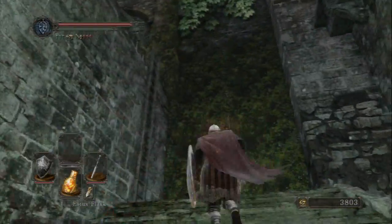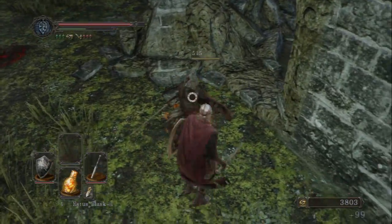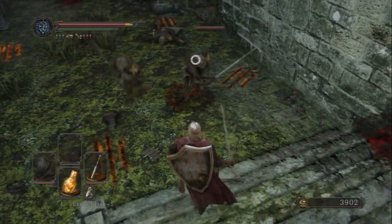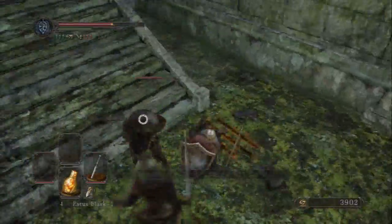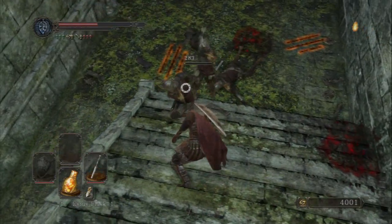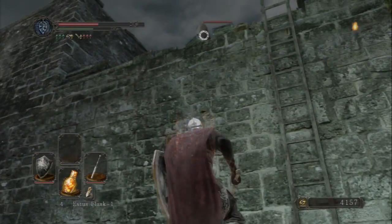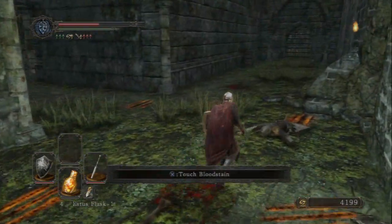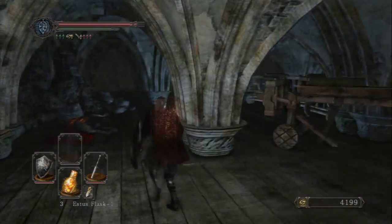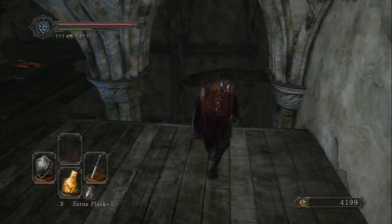The archers at the top always try to shoot me even though one of them gets shot — I never see him die from it. They don't come down the ladder after you so all you have to do is worry about the ground-level guys. Jump attacks are superb in this game — they still do a ton of damage, and there's usually a fourth guy that lingers around in here.